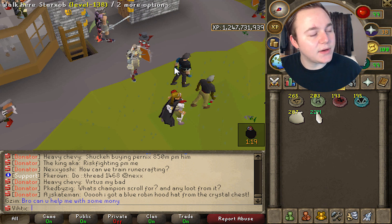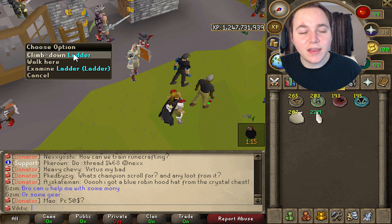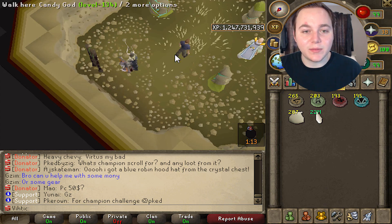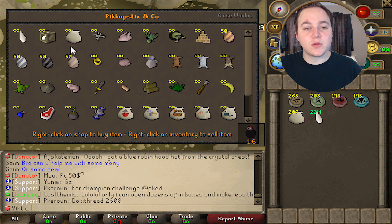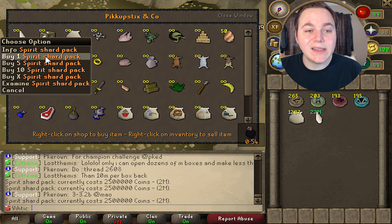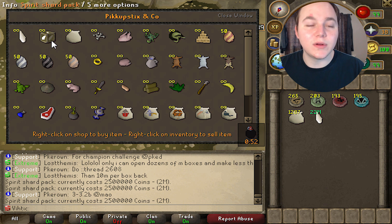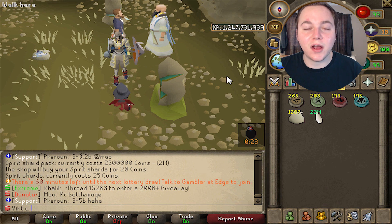Now that you've got your charms, you're probably wondering the most efficient way to use them. The summoning area is right down here near the Edgeville bank — simply go down the ladder and you'll be here with Pikkupstix and his big obelisk. The first thing you want to do is buy a bunch of pouches and also some spirit shards. You'll need a couple of these packs — they're only two and a half mil each.